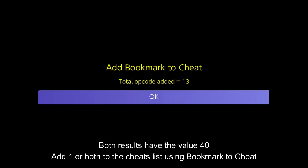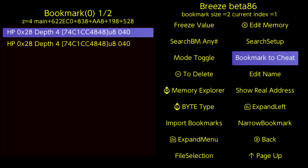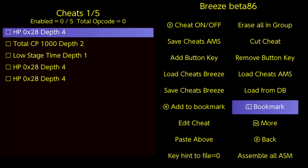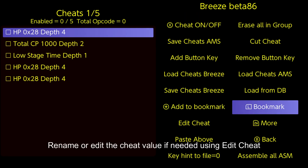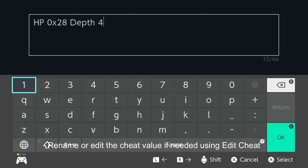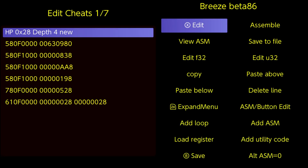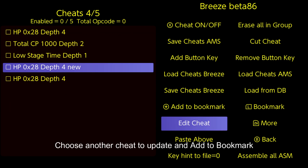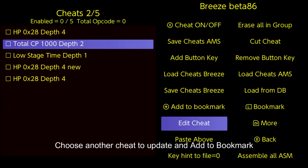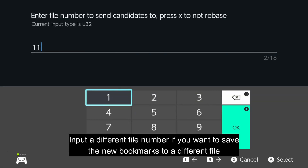Add one or both to the cheats list using bookmark to cheat. Rename or edit the cheat value if needed using edit cheat. Choose another cheat to update and add to bookmark.